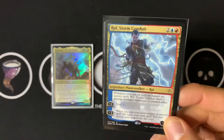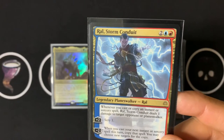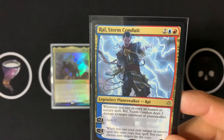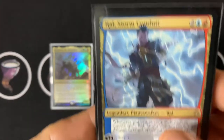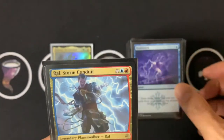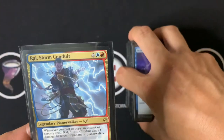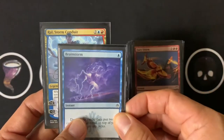We're going to discuss one of two Rao combos. Rao has a static ability: whenever you cast or copy an instant or sorcery spell, Rao's Storm Conduit deals one damage to target opponent or planeswalker. The important part is 'cast or copy' — copy is the main part.